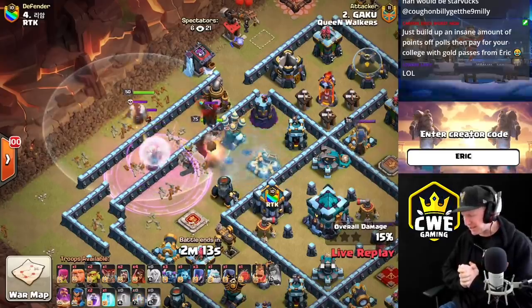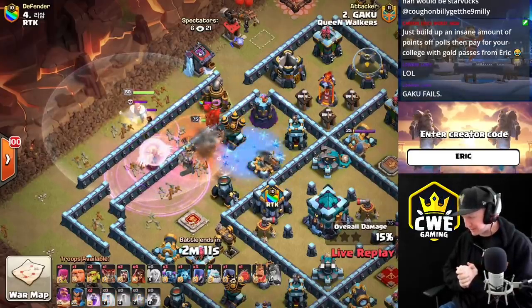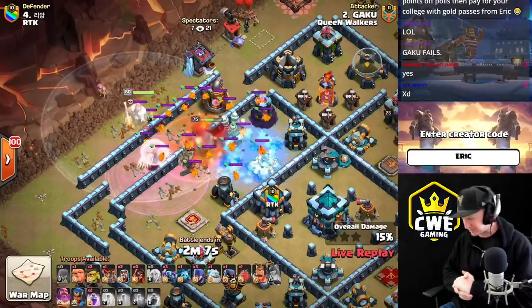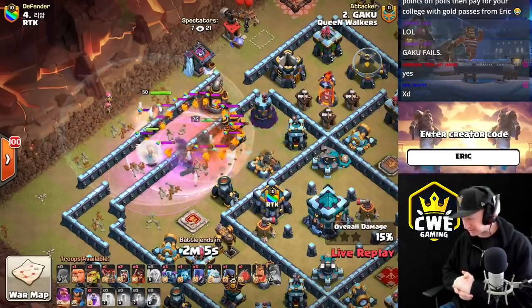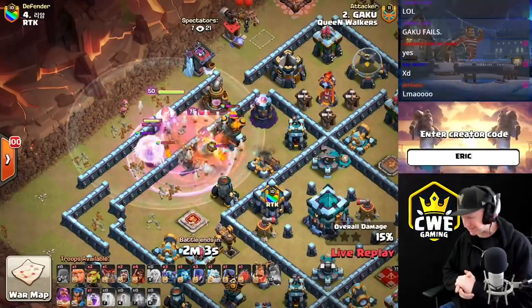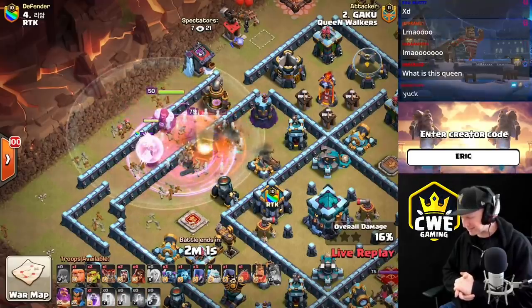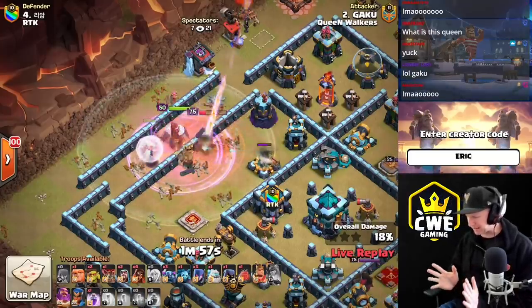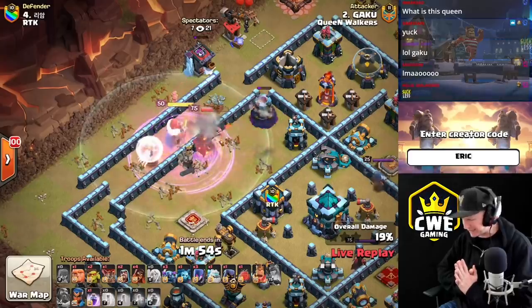The queen locked onto the hound and started wandering off. Can he get the air defense down? He's freezing to try to protect his healers. Come on queen — take the shot, kill that defense. Don't lose too many healers. He's got it, he's got the rage, he's getting topped off. He's pulling it back — can he pull all the way back? He pops the warden to save the queen, but she already used her ability and he's taking eagle strikes.